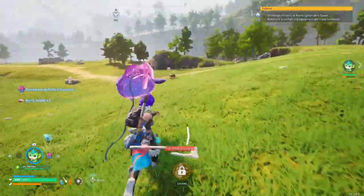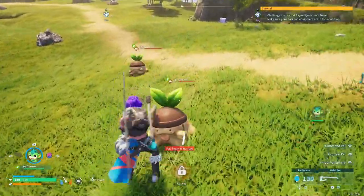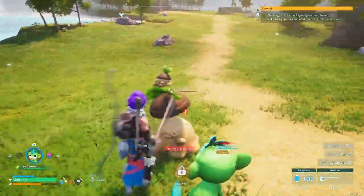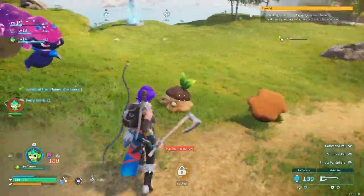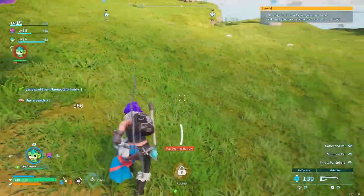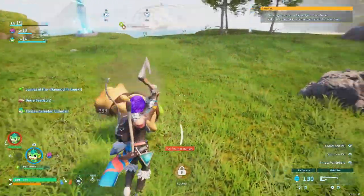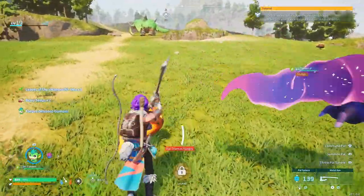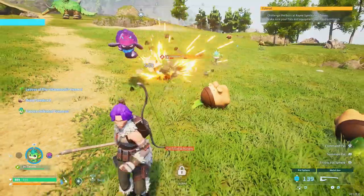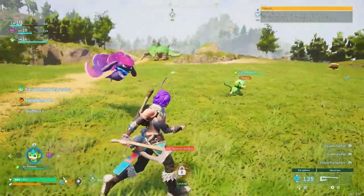The only issue is that Daydream does have a really close range — it has to be close to do a good amount of damage. If it tries to do a long-range attack, it's going to disappear before it even touches the Pal. That is a downside, but I do suggest you get one because DPS early on in this game is a major thing you need to focus on, especially if you're trying to gather as many materials as you can — so a double team works out really well.